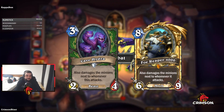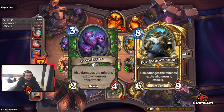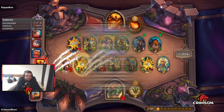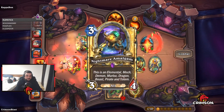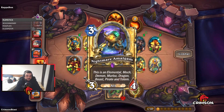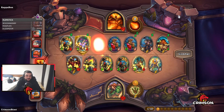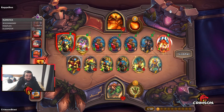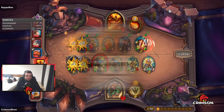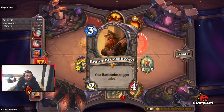Hydra as a beast and Foe Reaper as a mech for maximum cleave potential, combined with either double amalgam since both of these units can gain divine shield and poisonous, or amalgam and another murloc. You want to give your murloc poison. This leaves your board with 2 open spots which you can ideally use for Brann Bronzebeard plus any buffer you roll into.